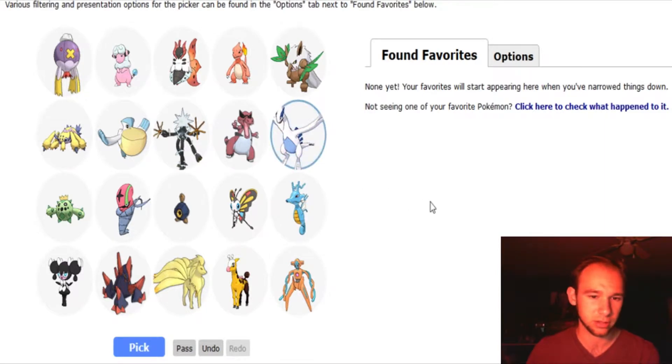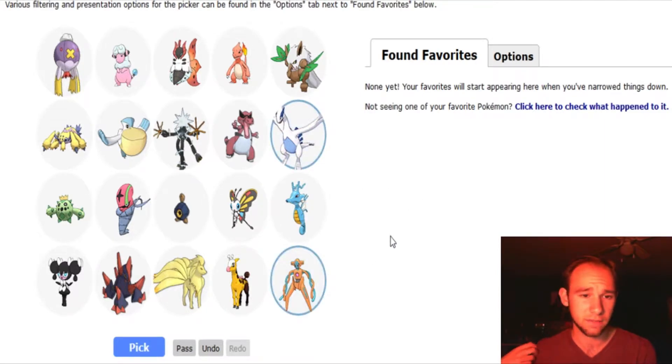Lugia — I do like Lugia. And Deoxys. I feel like a lot of the legendaries have a spot in my heart from the movies they were in. My two favorite Pokemon movies are Pokemon 2000 and Pokemon Destiny Deoxys. Volcarona's pretty cool. Krookodile's pretty cool. Gigalith has grown on me, but not enough for a spot.